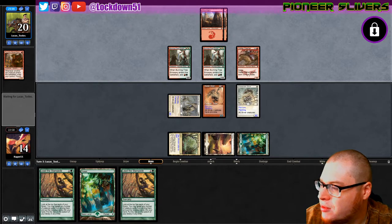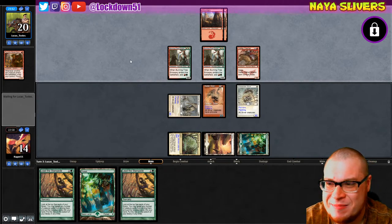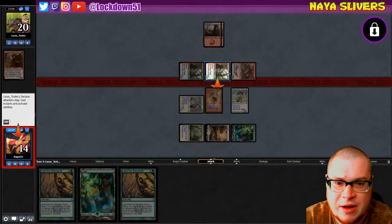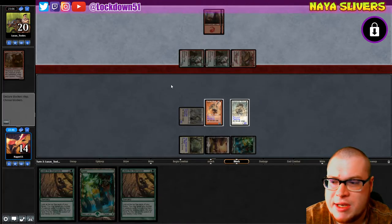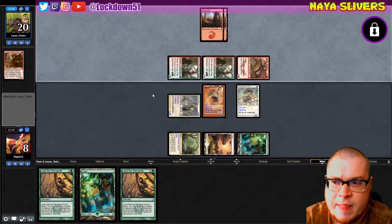I just realized I had Pioneer up - oops, we're playing Naya, not Pioneer, my bad. With the Valley Dasher - for a second I thought they were just attacking with Valley Dasher. I go to eight. I need a really good hit off of Lead the Stampede to clear their board a lot more. I'm going to take this hit - it's scary.